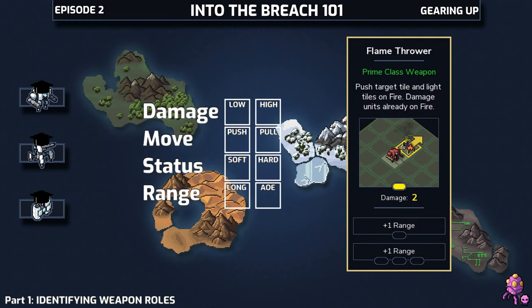Next we've got the Flamethrower from the Flame Mech on my favorite squad, the Behemoths. Its effective damage can be quite high due to the stacking of a push and fire, but it really can only deal two direct damage itself, which is situational — placing it pretty firmly in the low damage column. We'll check off a push attack as well.